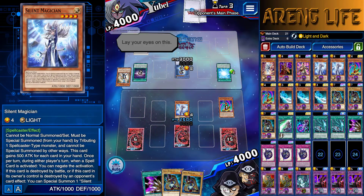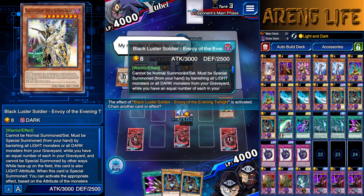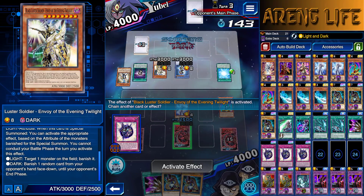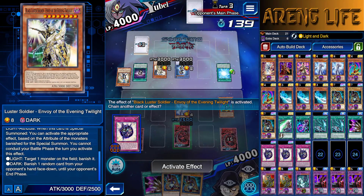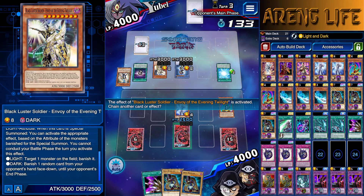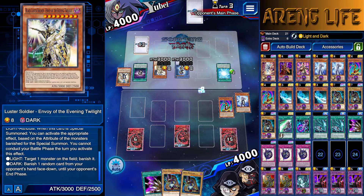He's banishing a light — okay, so he's got the ghost ship or something. Black Luster Soldier — big boy. Is he banishing my girl right now? Target one monster on the field, banish it. Holy crap, that's pretty scary — actually kind of terrifying. The thing is, it can't attack at least. So she's gone, dude — she is out of here. That's quite unfortunate.